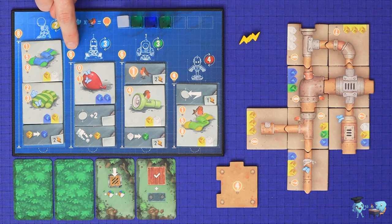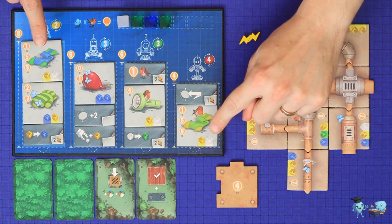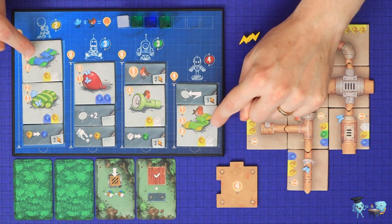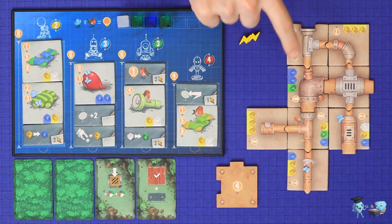There are five different ways to score. First, score robots: any robot which is completely filled in its column scores the points at the top of its column. Second, score ideas and items: each idea or item shows its number of points in its top left corner. Where there are multiple numbers, this is a compounding effect for having more than one of the same type — for example, one sock is worth one point, two socks are worth five points each for a total of ten, and three socks are worth eight each for twenty-four.